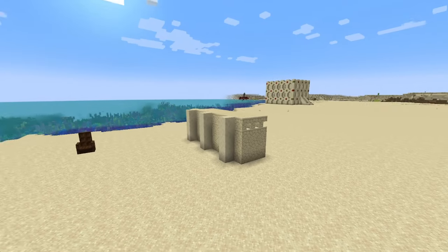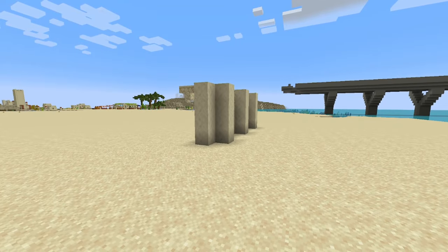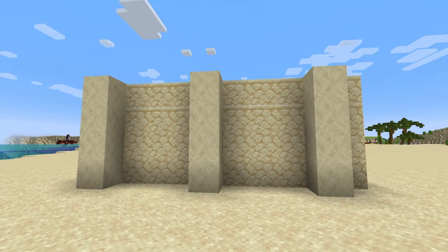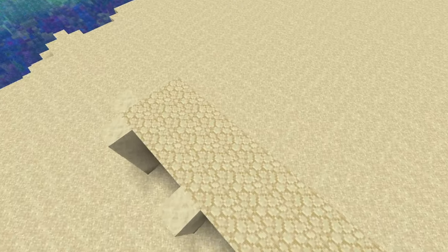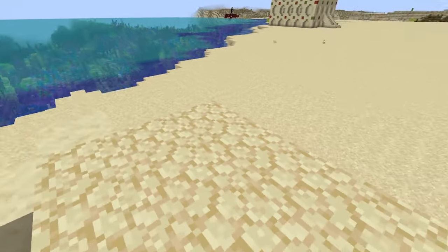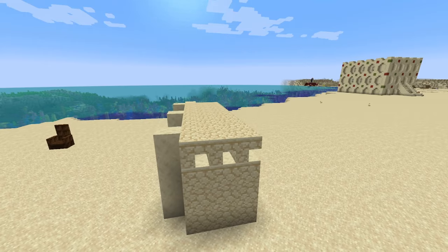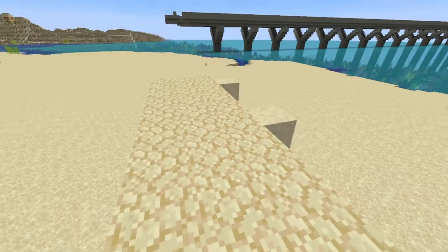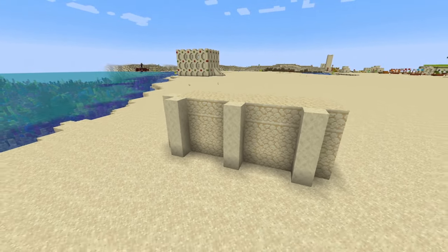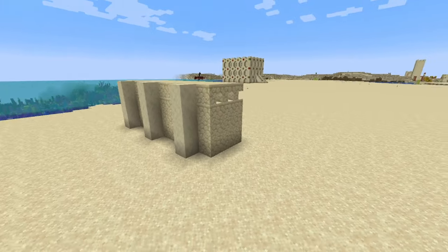Right here you can see I have a little base — not that you need to do this, but it teaches a skill. I have this nice sandstone wall with connected textures, and on top I have the same texture. This is because sandstone stairs placed upside down still have their bottom texture on top, giving you access to another sandstone palette. All you need to do is bring normal sandstone and turn it into stairs at a stone cutter.